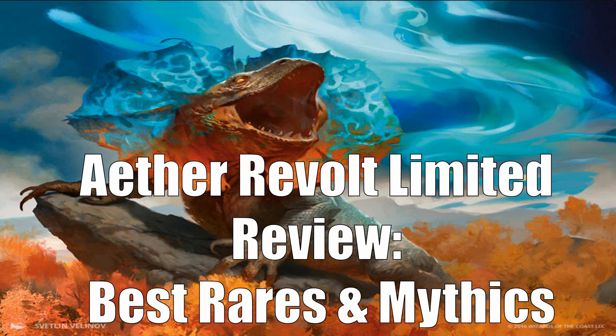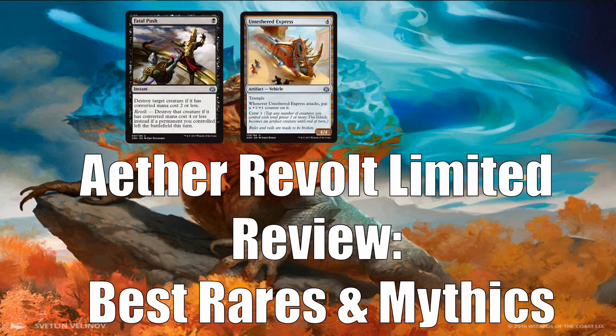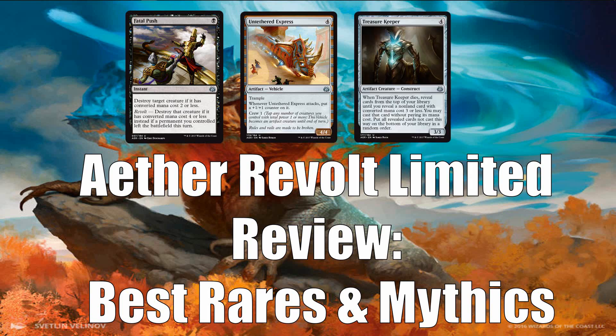To qualify as best, these are rares and mythics I would take over every uncommon or common in the set, including the very best of them. I would take every card on this list over extremely efficient removal like Fatal Push, and over really good creatures like Untethered Express — which is actually a vehicle — and Treasure Keeper. I think there are 13 rares or mythics that are that powerful, so let's get started talking about them.